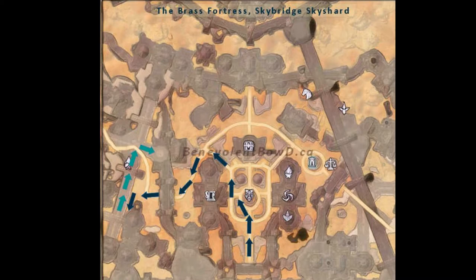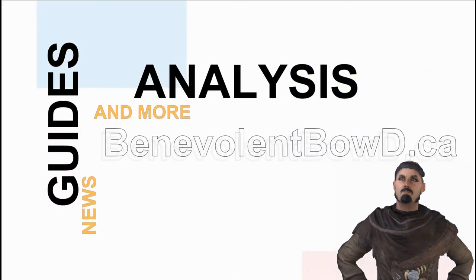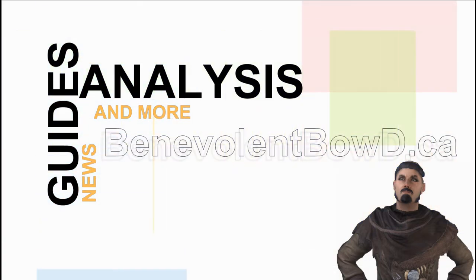Once inside the workshop take the lift up to the top floor and proceed outside to the Sky Bridge. Proceed to the north while escaping and evading hostiles along the way. The Sky Shard. Until next time, take care and keep playing video games.